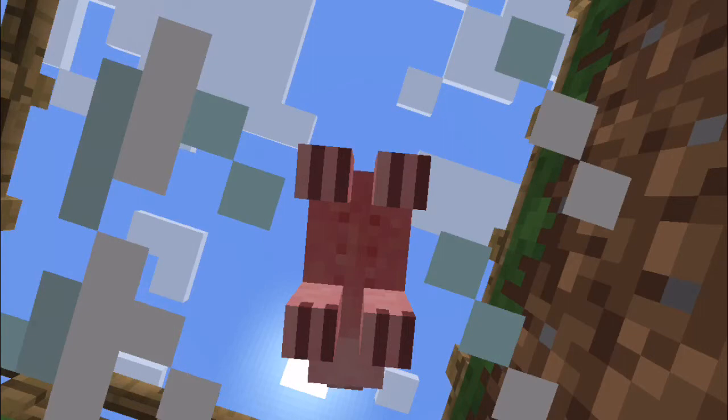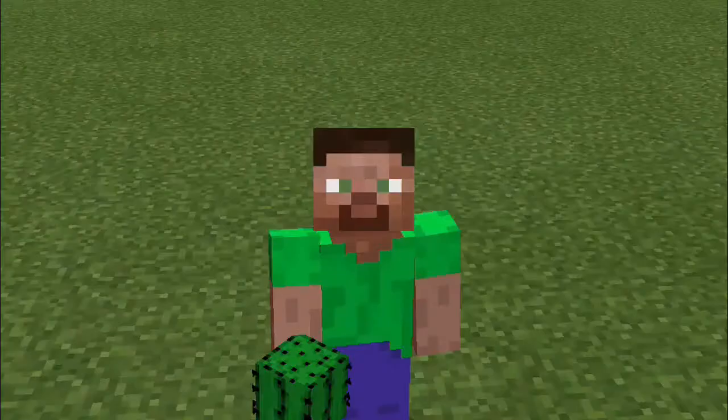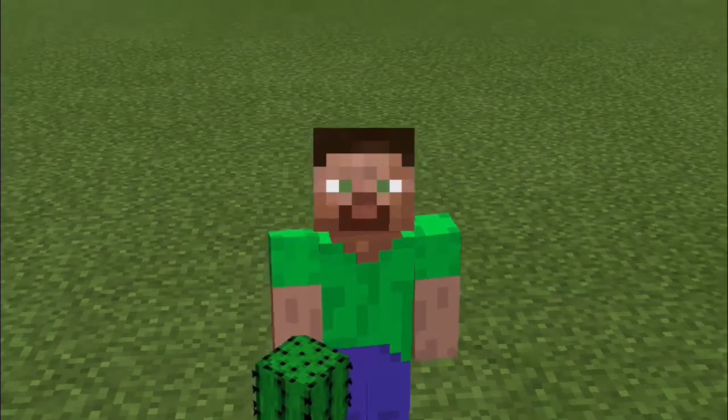The first secret texture is nipples. If you didn't know, the pig texture on the bottom has nipples. If you can't see it properly, I'll put a red circle right there. You can see those dots on the bottom — those are pig nipples. That is the first secret texture.